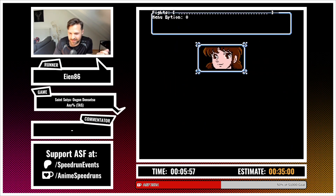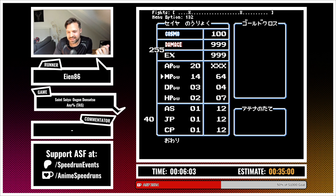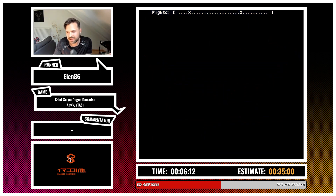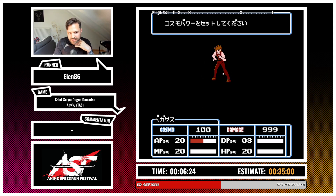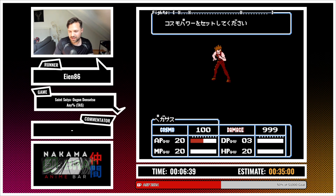The game starts and we go immediately into the menu and go to the stats option. We optimize everything — full power, full damage, full experience — we max out all power elements. Now we can beat everyone with a single hit. I'll pause to explain: when you go to do an attack, there's a random chance you start attacking or the enemy starts attacking. In a TAS we always manipulate for us to attack first. The more powerful you are, the more chances you have to attack first.